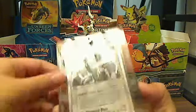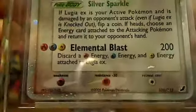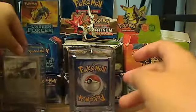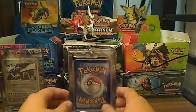At number 4 we have a Lugia EX. It's a really nice card. Any scratches or anything you see? Oh, that's a fuzz — it's on this thingy, not on the card. Silver Sparkle and Elemental Blast. And these are actually my favorite cards in the world.